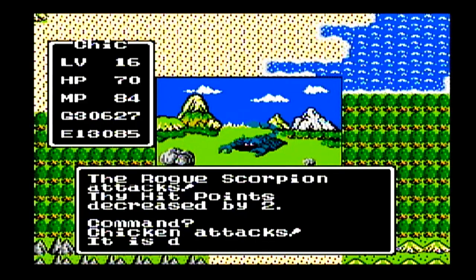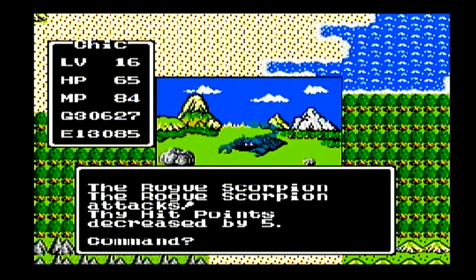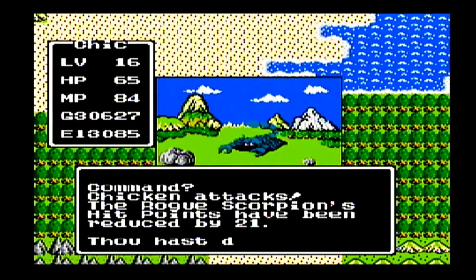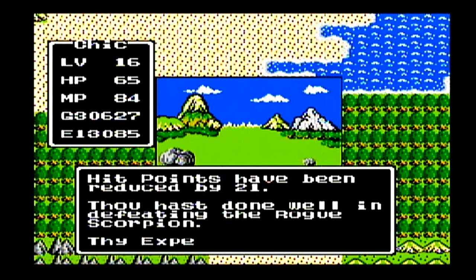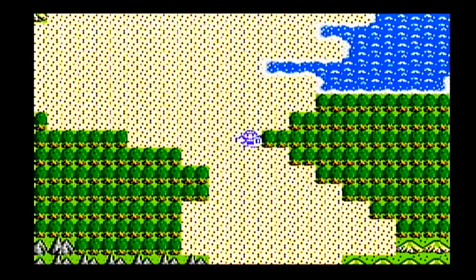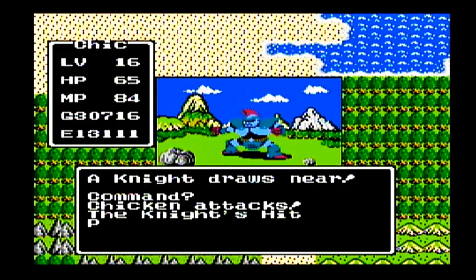Both the Demon Knight and the Rogue Scorpion — their AI, they just straight up attack, so you don't have to worry about using a mask against them, just attack back. Of course, their resistances and all their stats will be put in the video description. Now once we pass down by those mountains we'll go into another new area, and I'll talk about the monsters there.